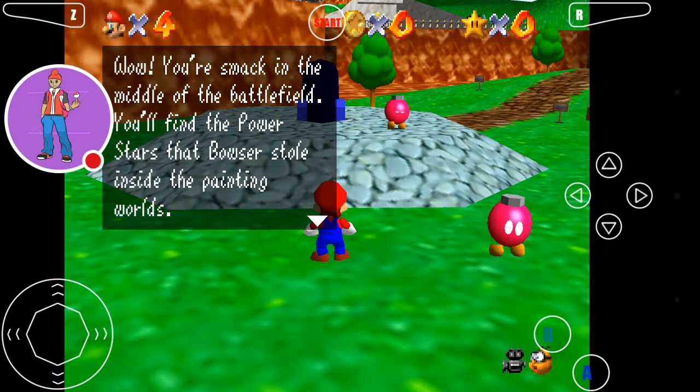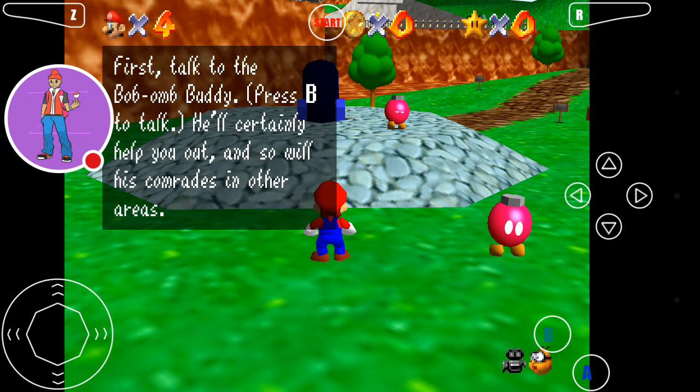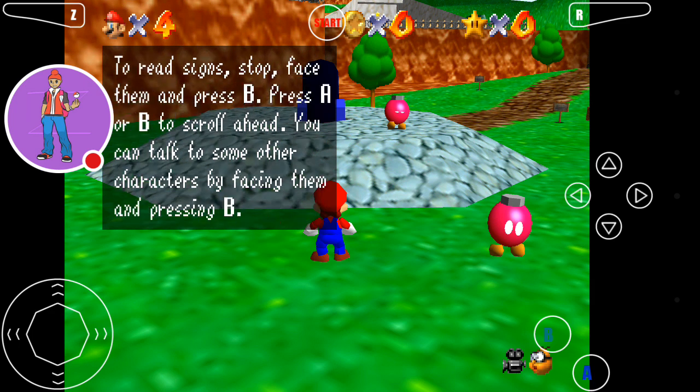You're standing in the middle of the battlefield. The power stars, the battles are still inside the painting. First, the Bomb-omb by you — please talk to him, he will certainly help you out, as well as comrades in other areas.